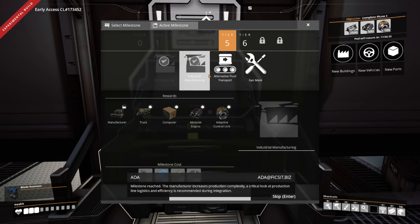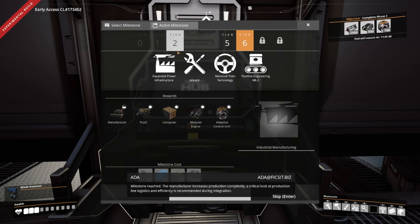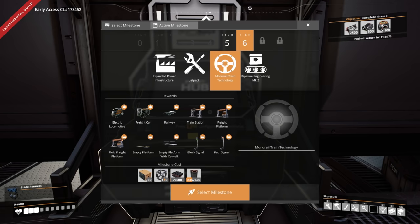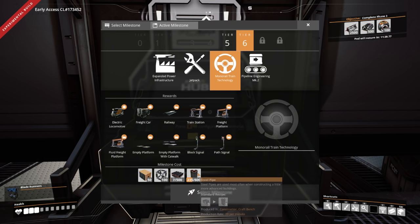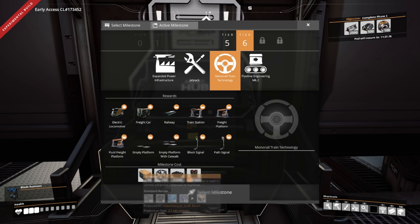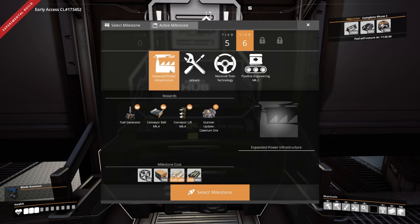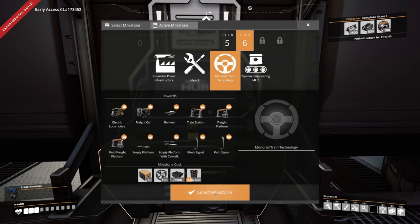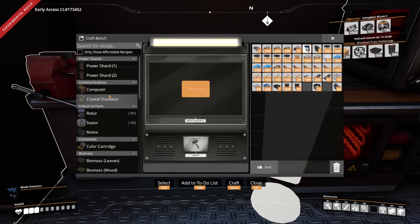What did that unlock? Manufacturer, truck, computer, modular engine, adaptive control unit — production line logistics and efficiency is recommended during integration. Now, in order to get trains unlocked we need 50 computers, 100 reinforced heavy modular frames, and 500-something. Then we also need extended power infrastructure. I want the train first though. Let's see what we need for computers.